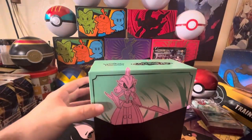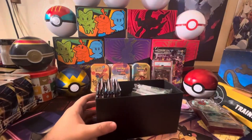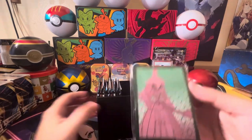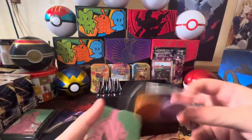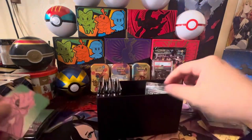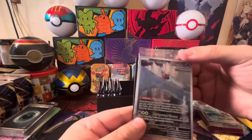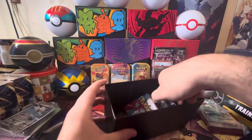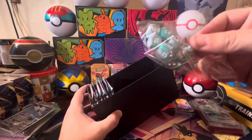We got the Iron Valiant ETB. Let's go ahead and get this open. We do have the Iron Valiant sleeves, the Morgrem counters, Iron Valiant separators, more energies, and we have the Iron Valiant bundle promo that comes with it, plus the green and pink die.